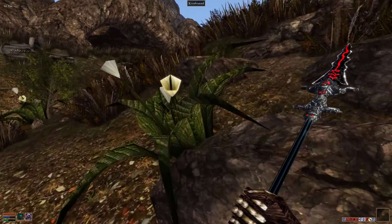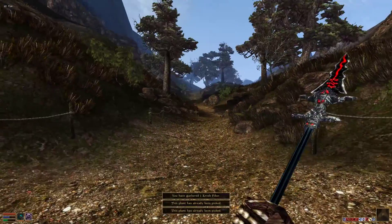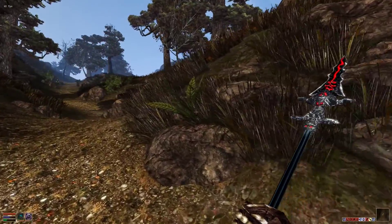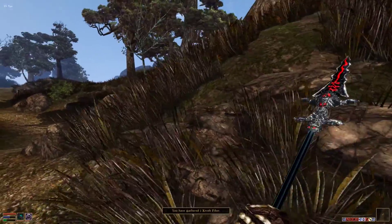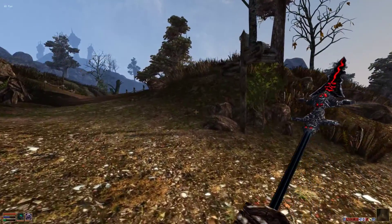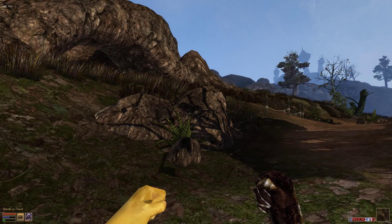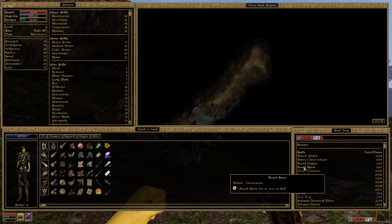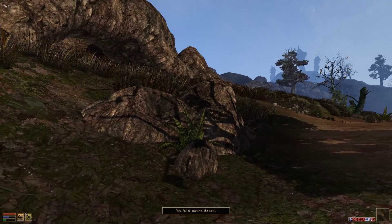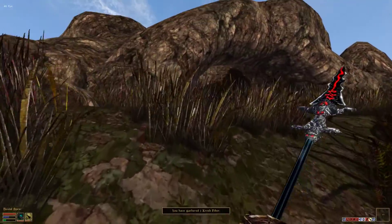We'll grab some ingredients and make some more potions. This is a big deal for us guys — this is us getting out in the world, not cowering in fear. I'm wondering if they're not getting soul trapped because I'm using a bound weapon — that doesn't make much sense to me. Anyway, one of the flaws of using these weapons. I hope we find something that goes well with crush fiber.